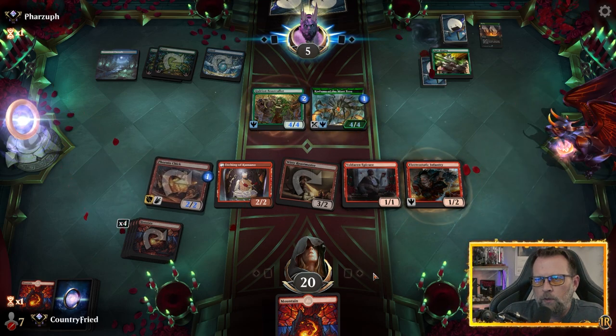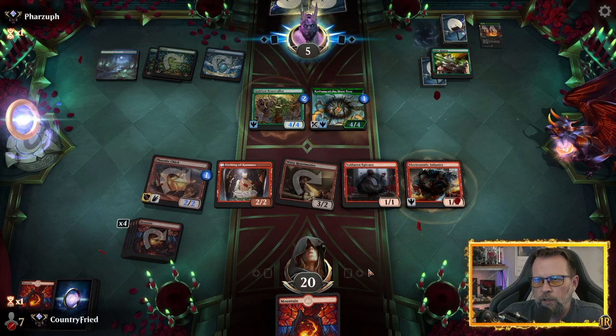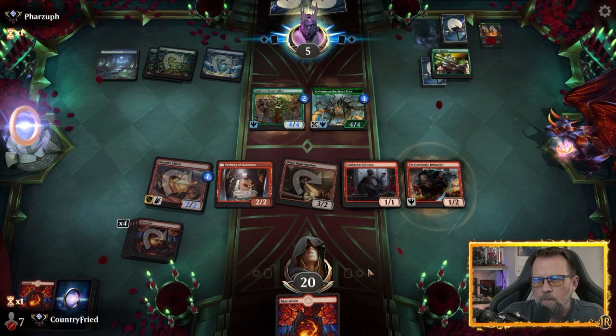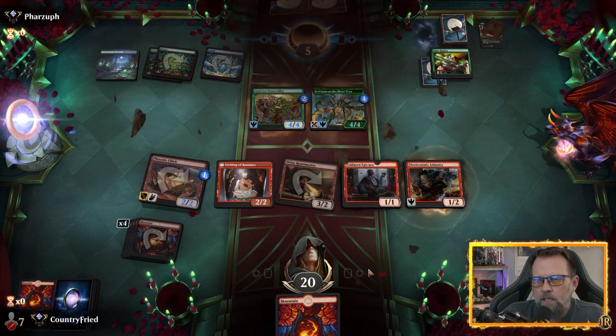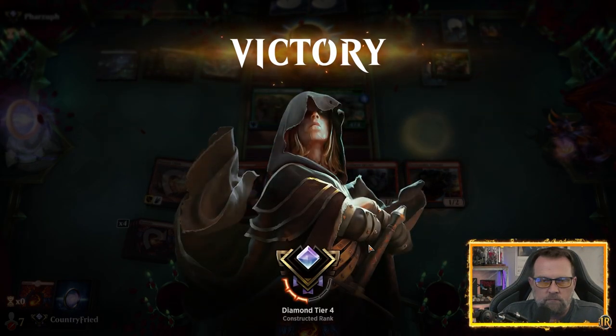We get a burn spell — we're good. Just one burn spell that hits any target and we're good. GGs. There you go — cheap red, budget red.